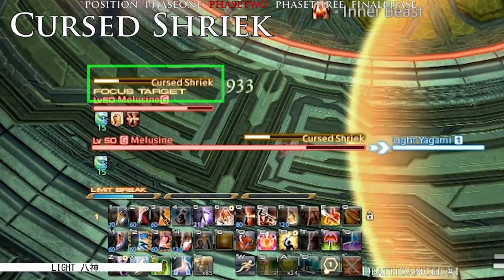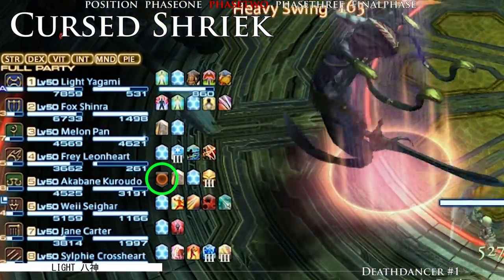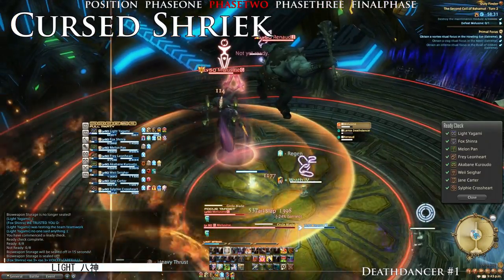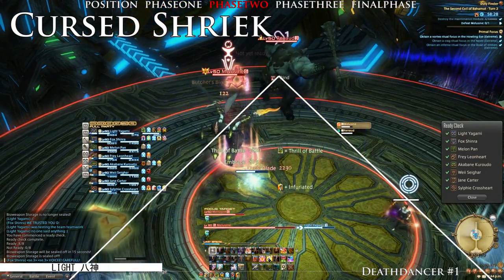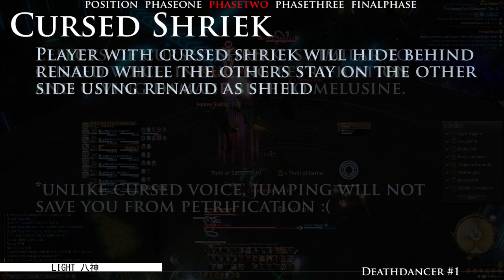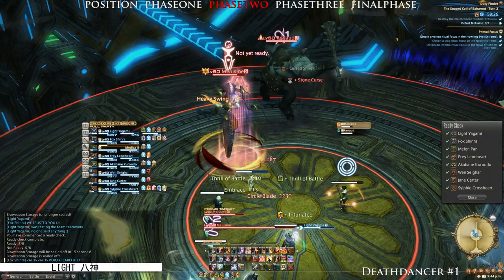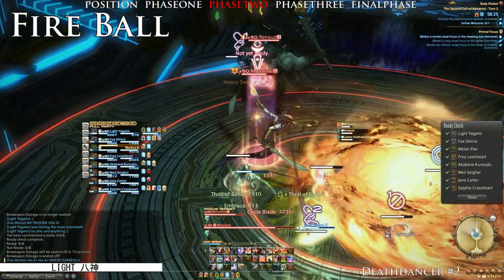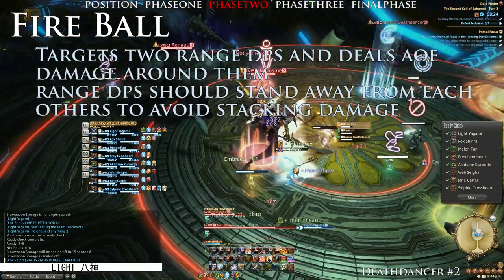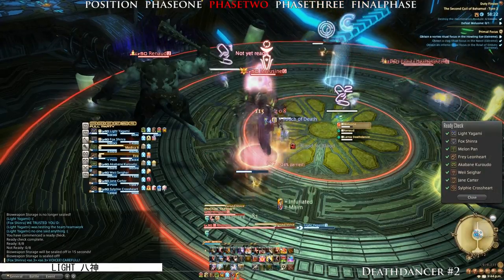For the second attack of Phase 2, we have Cursed Strip, which puts a debuff on one player. The player will then be required to move and hide behind the petrified Renaud, using it as a shield to protect the rest of the party from petrification. This is the reason why the boss and adds are tanked in the middle, as it allows minimal movement for the rest of the party. Coming up right after the streak is usually a fireball which targets both long-range DPS. Ensure they are away from one another after the streak to prevent stacking of damage.